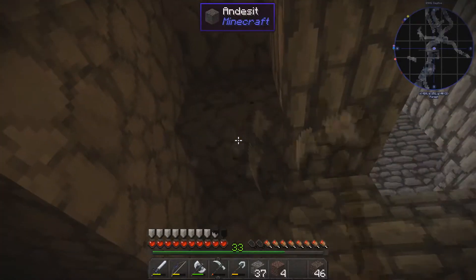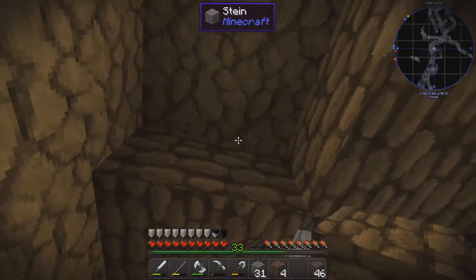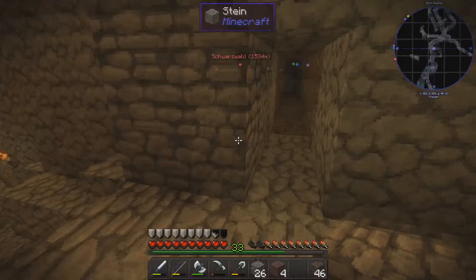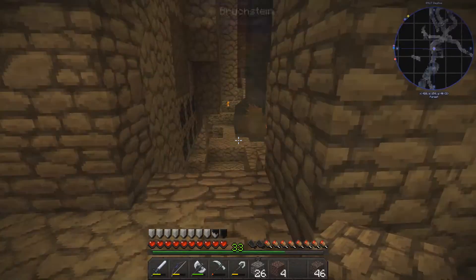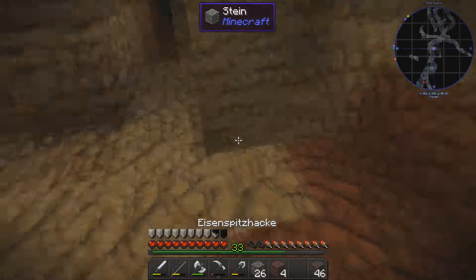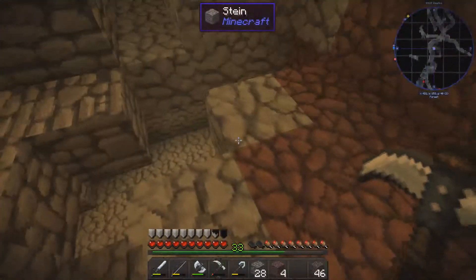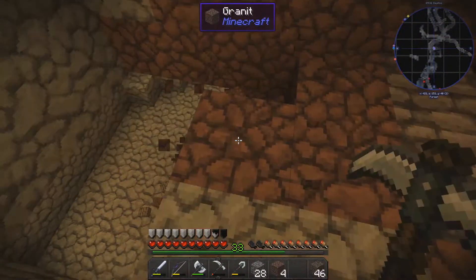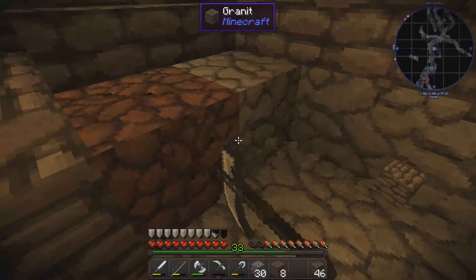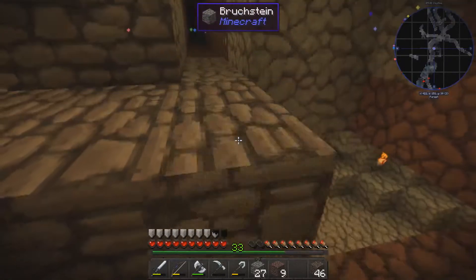Here we could put a surveillance room. Up top there's already a chair, but here you could have a grate in front so you can look in. I'm still thinking about what I can use this room for. And I don't want to fall down here – let me quickly close this up so I don't fall in.